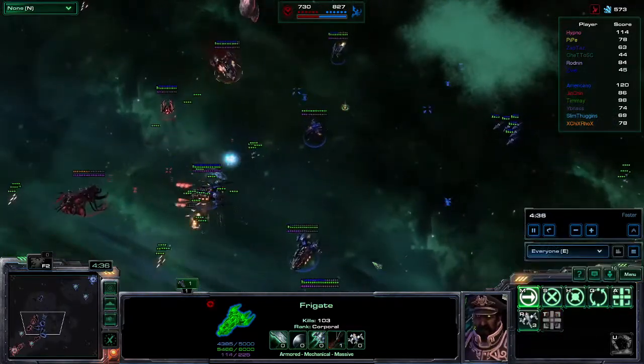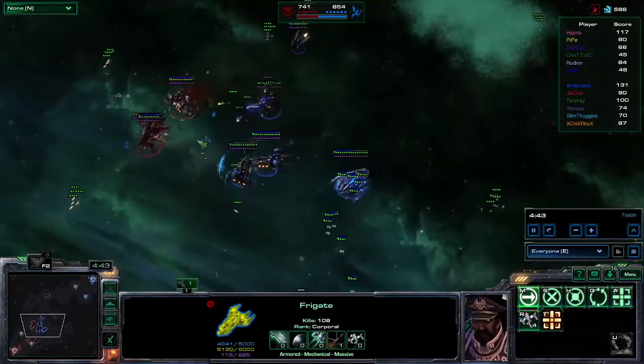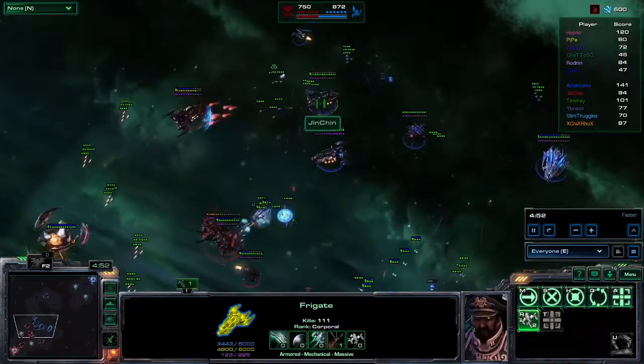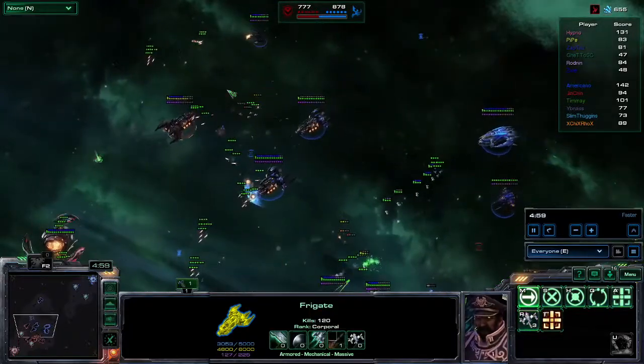Hypno gonna fly in along the side, gonna try to do as much damage as possible. All these Frigates, all these people trying to push in, see which side can get the dominance in the very beginning. Money's relatively even right now because neither side has really been able to farm. However, it looks like the blue side is gonna eke out that early push.